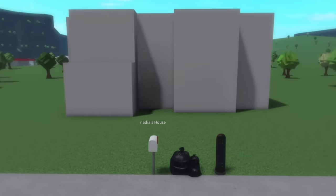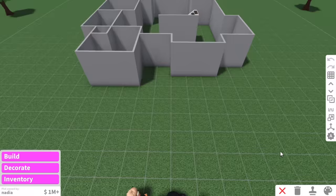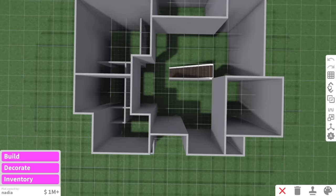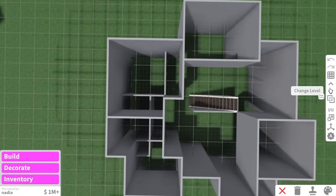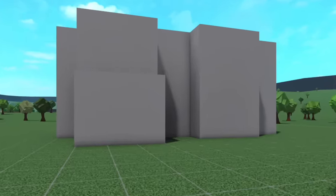As you can see behind me, Nadia has already mapped out the layout of her house. I think she's got a pretty good layout so far. Let's have a look. Oh, Nadia girl, this is good. I kind of love this. I think the first thing we're going to do is paint the outside because right now it's not giving cottagecore.